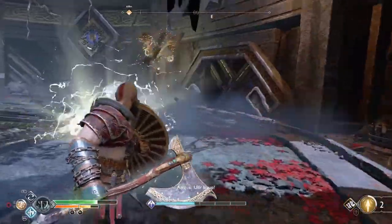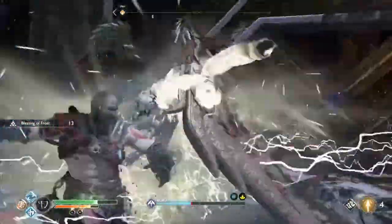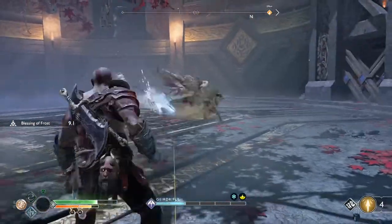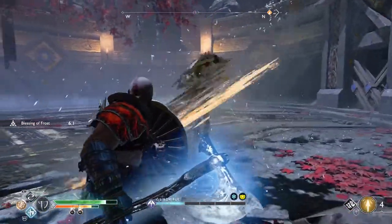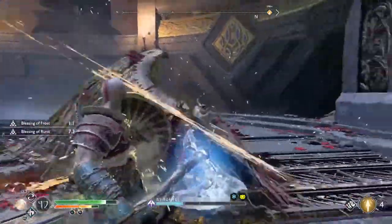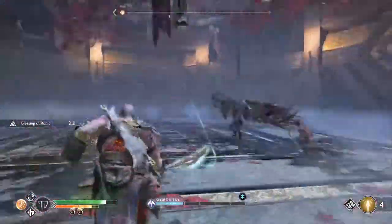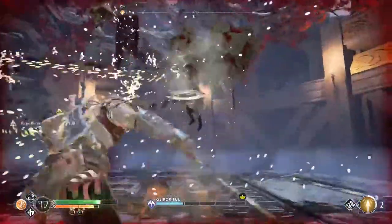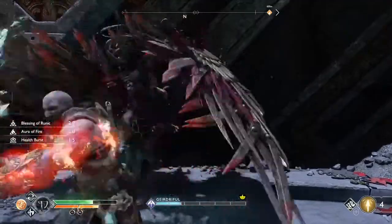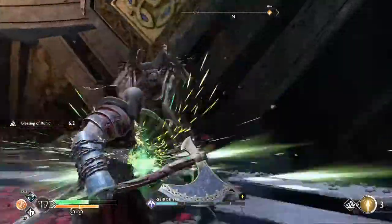She's gonna throw rings at you — dodge them — throw rings at you again — block them — or she's gonna charge at you. If she charges at you, that's perfect because she usually does that last. Just dodge out of it and then she'll have her back to you, so immediately run up to her, get your three light attacks in and a heavy if you can. Then immediately get back to blocking. Right here: one, two, three, and I go for a heavy.